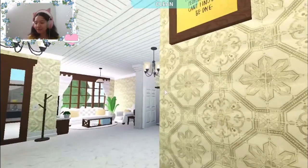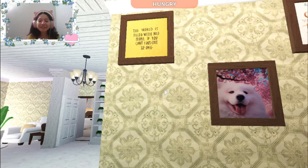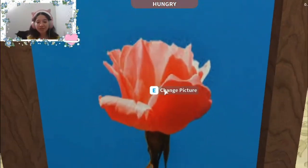There's a doggo! It's so cute — I love it. There are cherry blossoms and a dog. My cat's really jealous — she just meowed from right behind me. Here's another quote: 'The world is filled with nice people; if you can't find one, be one.' Exactly. Oh well — a beautiful picture of a flower rose.